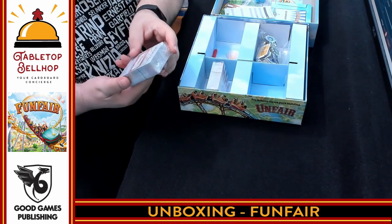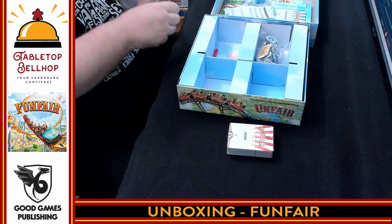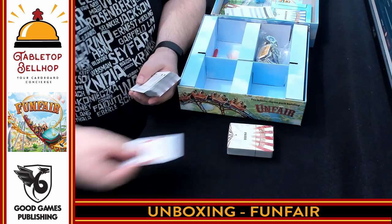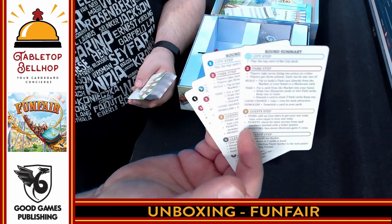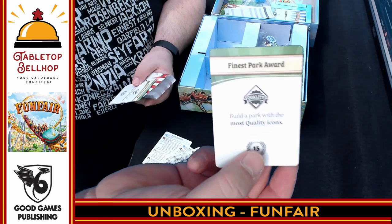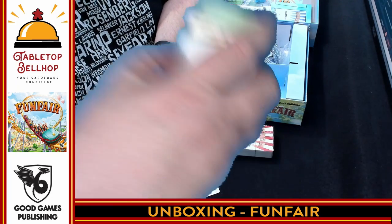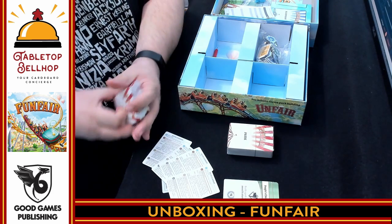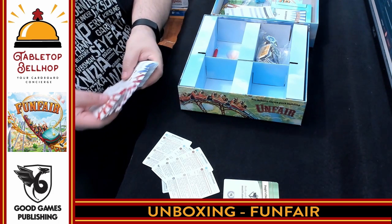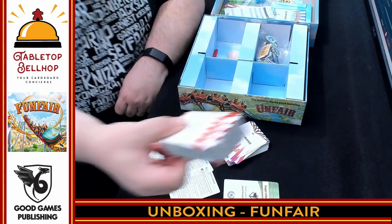Then we have two packs of cards. These are not divided up by theme the way they were in the original game. In the first pack we have a blueprint deck closing-soon card and a blueprint deck closed card, four scoring summaries that also summarize the rules on the other side, and a deck of award cards — like the Finest Park Award for the most quality icons, or the most guest services icons. There are five award cards, so if there are four players, one is probably not in play. Then we have a large number of park cards split over the second deck.